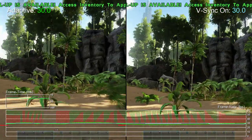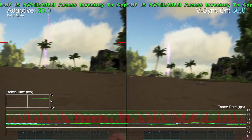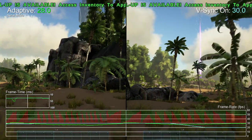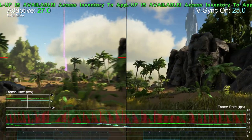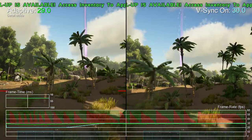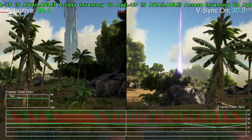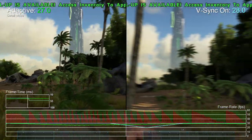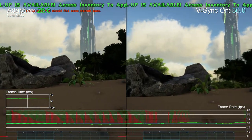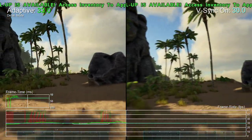You can remove tearing by turning V-Sync on, and we've got a comparison here of adaptive versus V-Sync on. It's not an easy choice — you're basically choosing between near-constant tearing with adaptive versus very noticeable drops beneath 30fps with V-Sync on. For that reason, the V-Sync on option isn't recommended, because in demanding scenes performance can tail off below 30fps, down to 20 or possibly even lower.